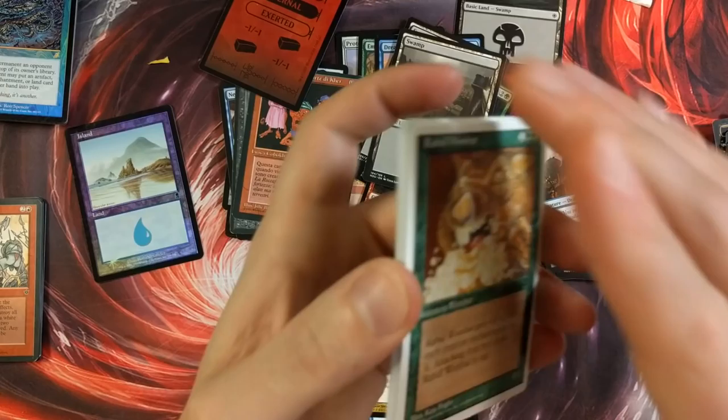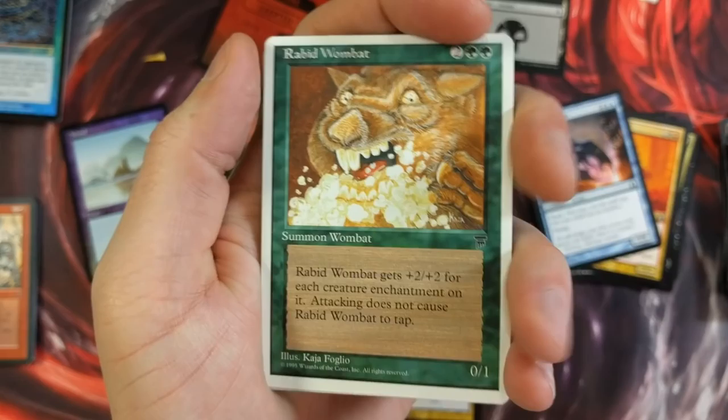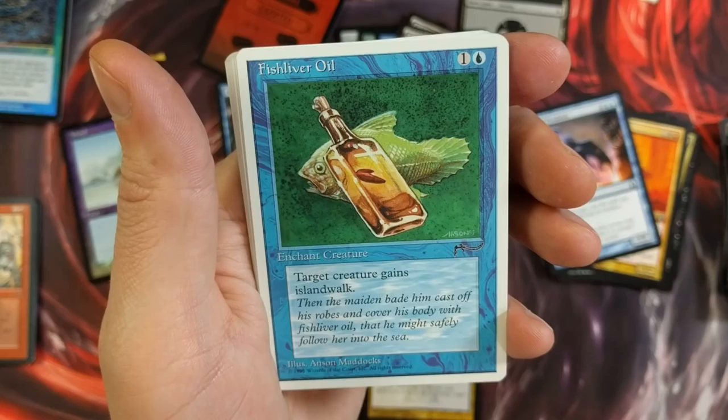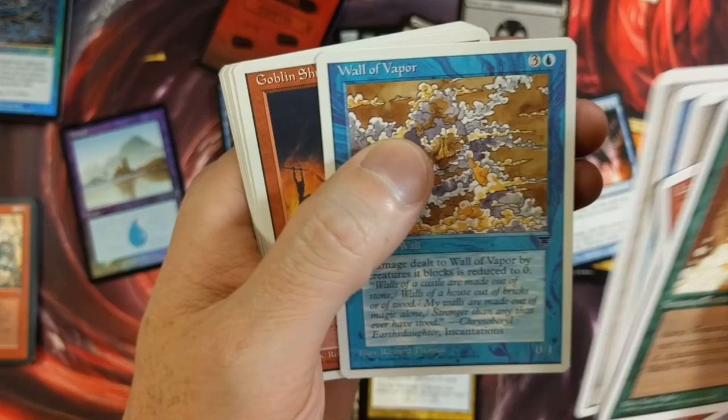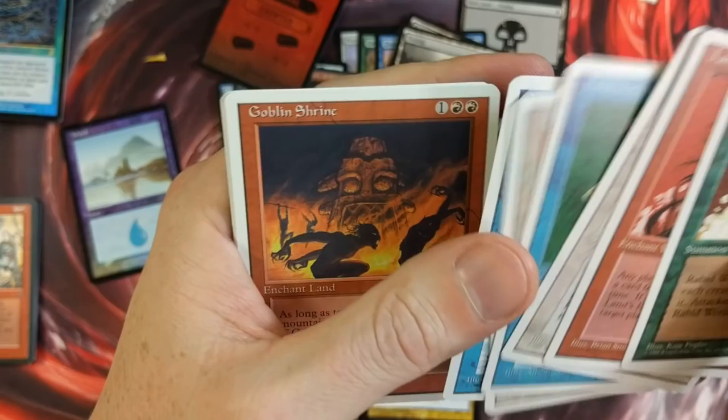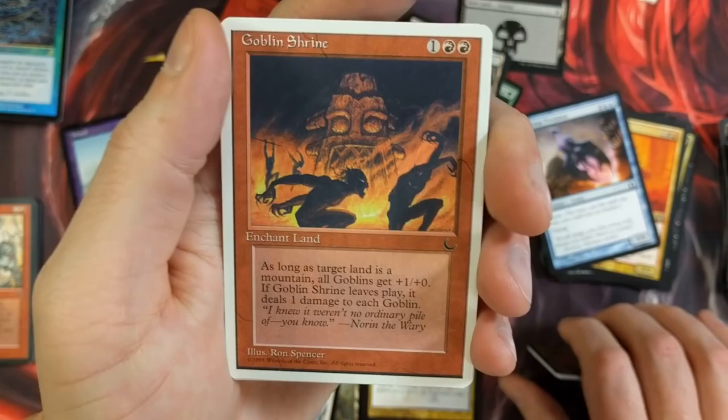This is the Chronicles pack. Man, it's been forever since I opened a Chronicles pack — freaking so long. Here's what's up in Chronicles. A Rabid Wombat. The Land's Edge. Petra Sphinx — look at that Sphinx artwork. Fish Liver Oil. War Elephant. A Wall of Vapor. Goblin Shrine — cool card. A lot of people get these cards confused with like The Dark, Legends, Antiquities, or Arabian Nights just because of the symbols. But if it's got a white border, guys, it's Chronicles all day.